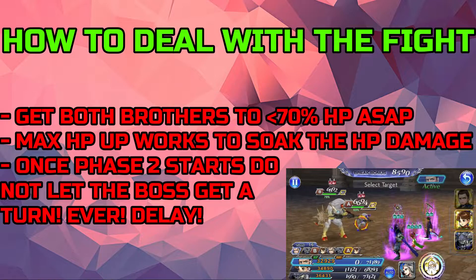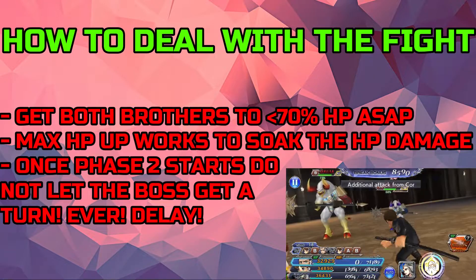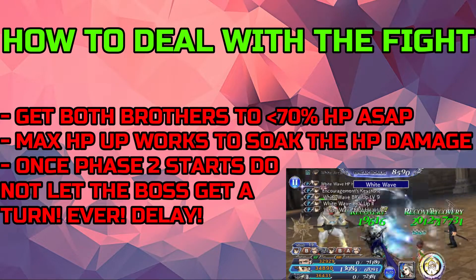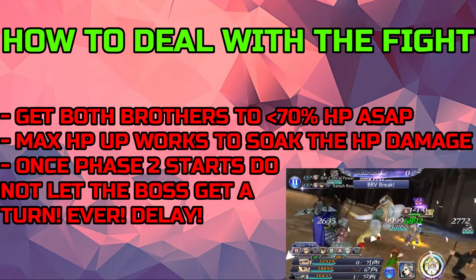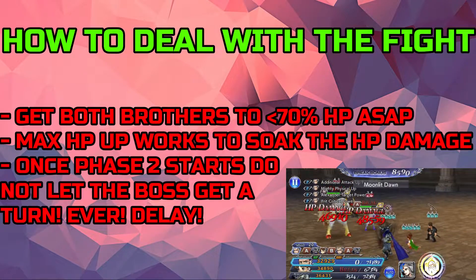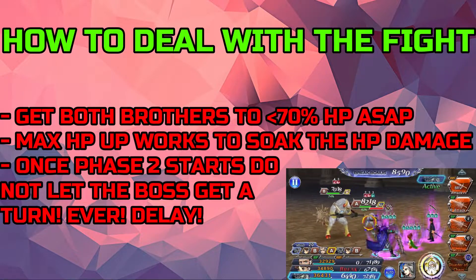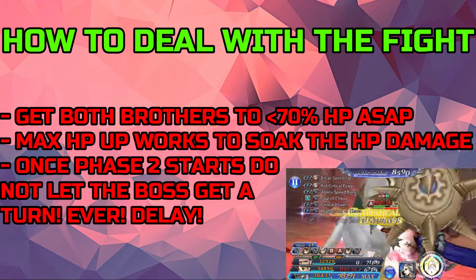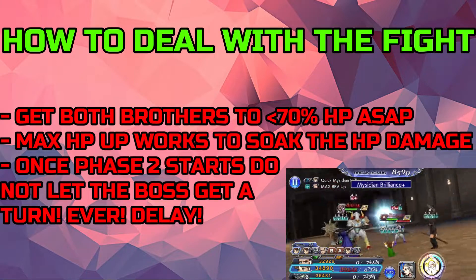For phase one strategy, try to get both brothers down to less than 70% HP. In this video you may notice I focused on one brother first — the small brother ended up healing the big brother, so I concentrated on one. I wasn't sure of the exact HP percentage that triggers the merge until I experimented here in Global. You just need to get them both at 70%, or get one below 20%. Max HP buffs are helpful to soak up damage.